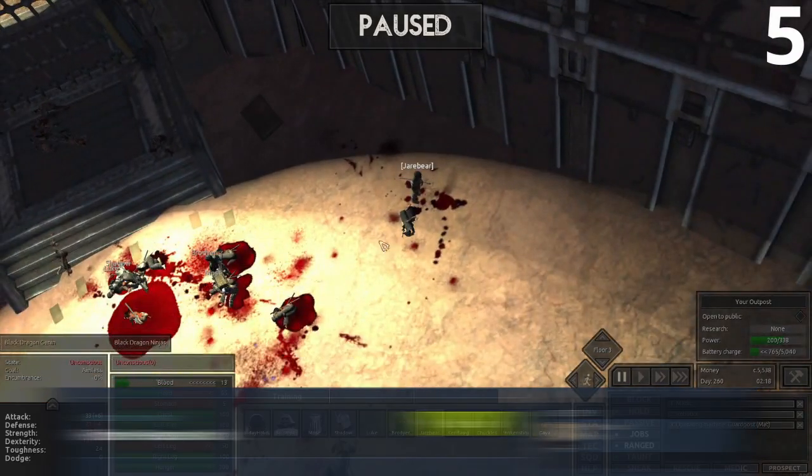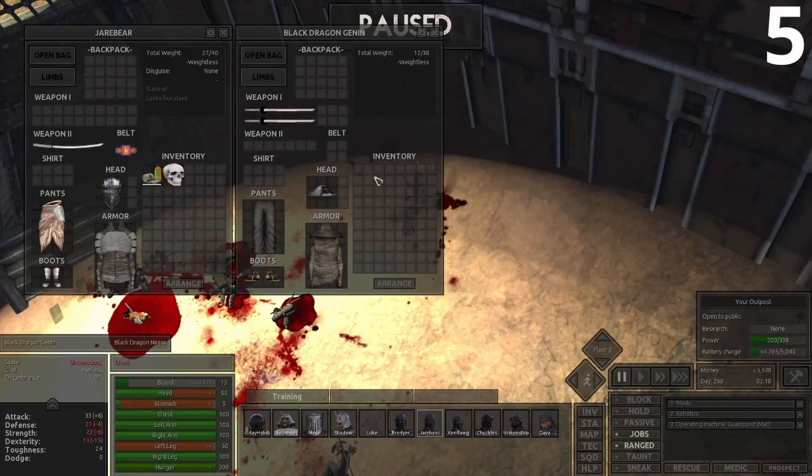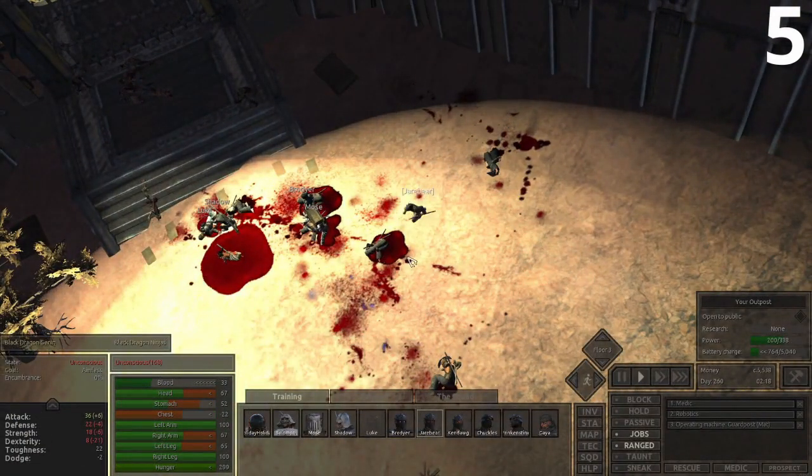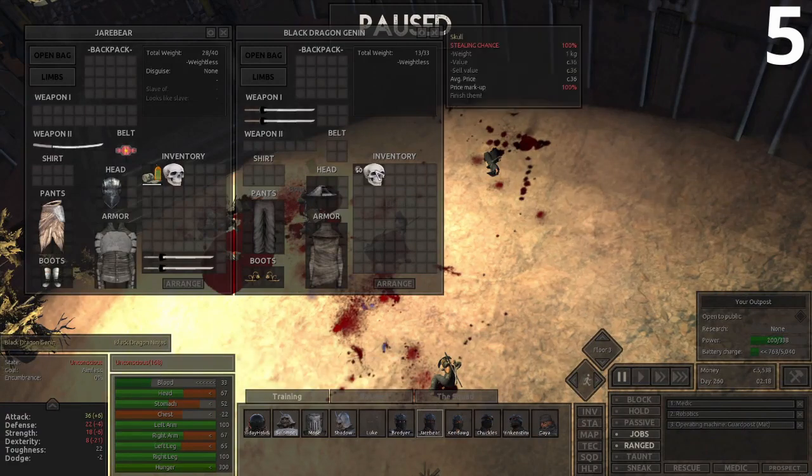This mod puts a skull in the enemy's inventory, and if you loot that skull it will effectively kill them and allow you to continue on your adventures without worry. The mod does not apply to boss enemies or important characters, so you won't accidentally kill a character with a huge bounty. It's a small quality of life mod that could change everything for you.